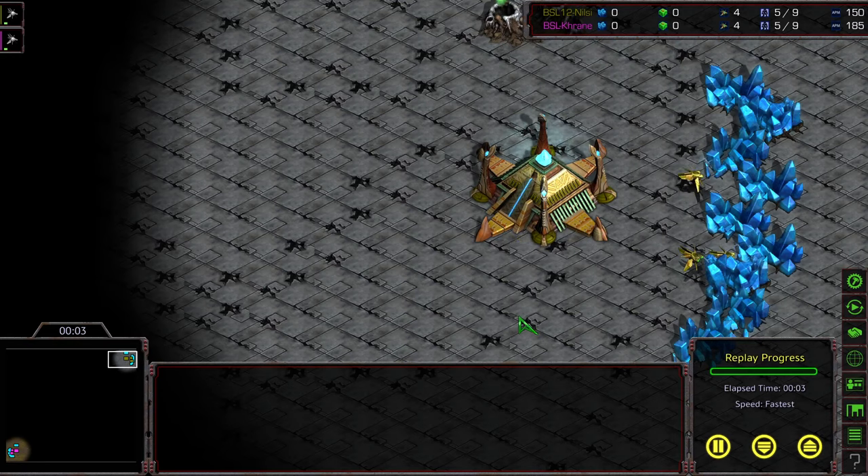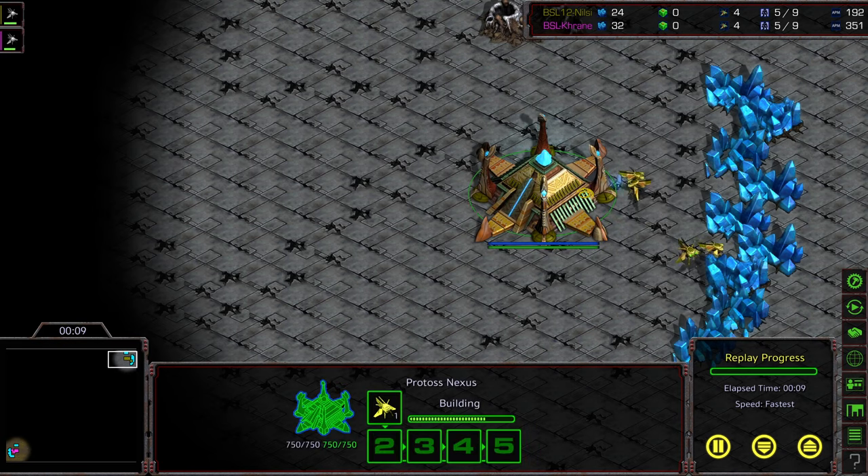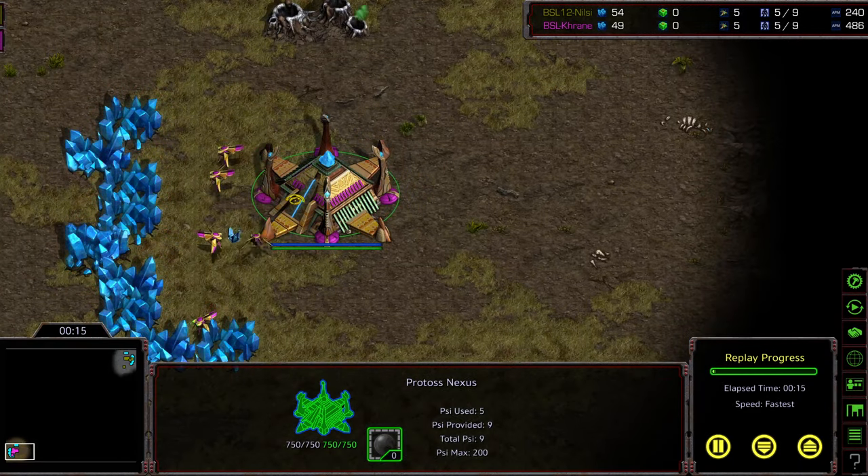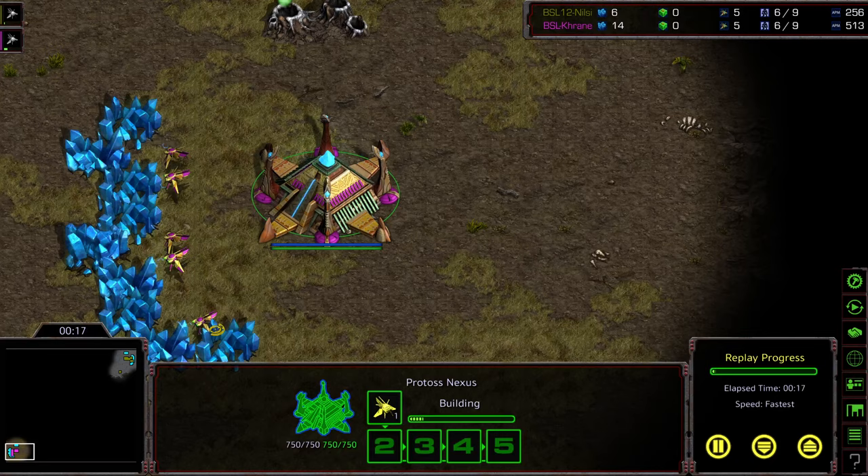Welcome to Game 2 between Nilsi and Crane. This is BSL Season 12 Hasu League Loser's Bracket, Game 2. Upper right-hand corner we have Nilsi as that mustard yellow, bottom left-hand corner we have Crane as the pink Protoss. This is on Eclipse.